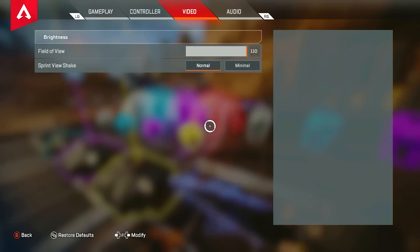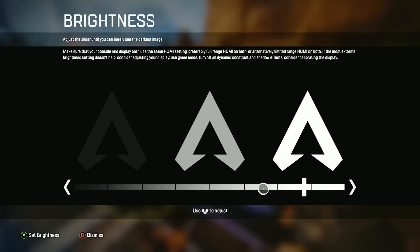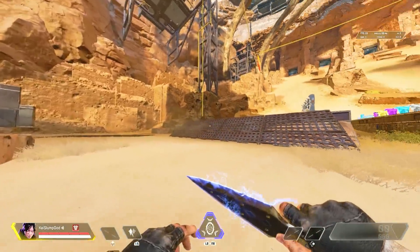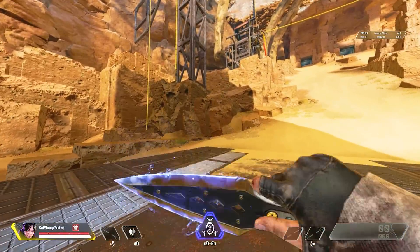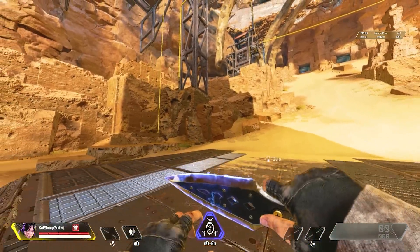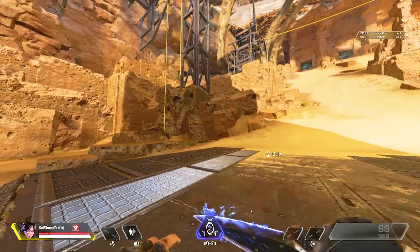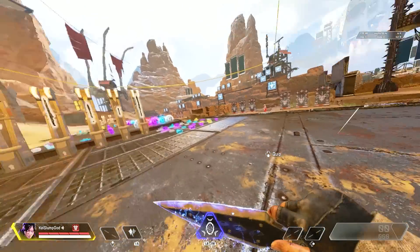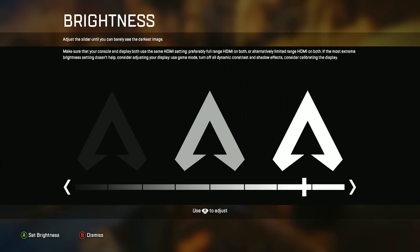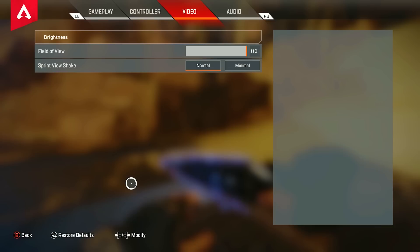So now the next thing you got to do is go to brightness and then have it on right here or right here. The reason why I recommend having it in one of those two instead of having it on max or leaving it on default is because it makes the shadows a lot lighter. You can see a whole bunch of people if you have your settings light or higher — not lower. If you have it right there where I just put the marker, the shadows are going to look a lot more different and a lot lighter.